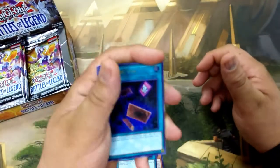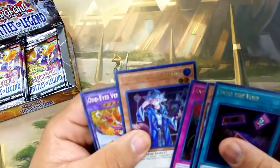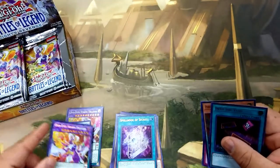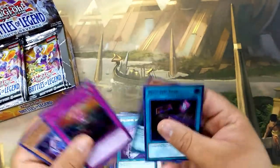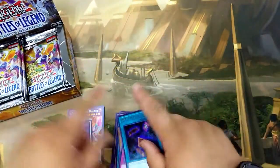Third pack here. I was watching some videos and these guys were talking about Minerva usually being on the right side of the box, so we're going to keep going on the right side and see if that's true. We pull an Ultra Rare: Into the Void, Anti-Spell Fragrance, Blue Boy, Magician of Prophecy, and another Odd-Eyes Venom Dragon. Not bad — we have three really, really good reprints in one pack.